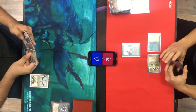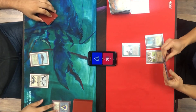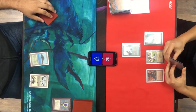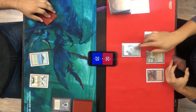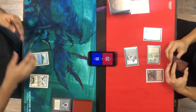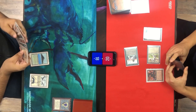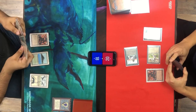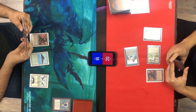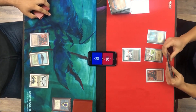My opponent sacrifices the Folk to destroy my Mox, then casts another Scavenger Folk. On my turn I just play a Tropical Island — if I'd had that Mox I could have cast a turn two Dip. Opponent plays a Factory, pumps with Pendelhaven he had from last turn for two damage. Going into my turn three, I bring out my own Factory and pass. I had a slow start; that Mox would have helped a lot.